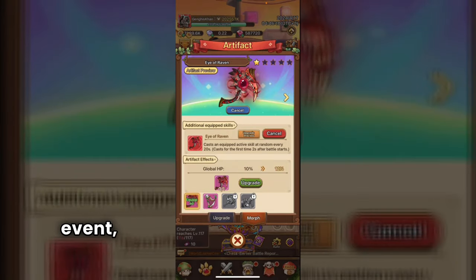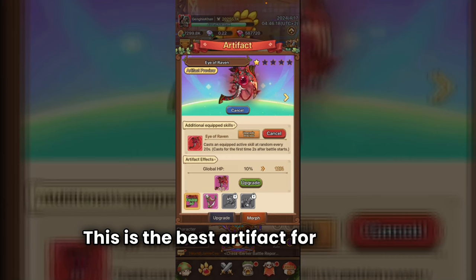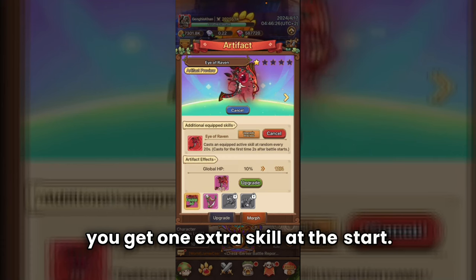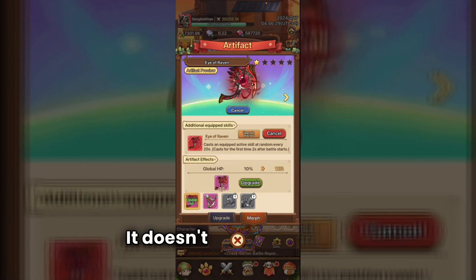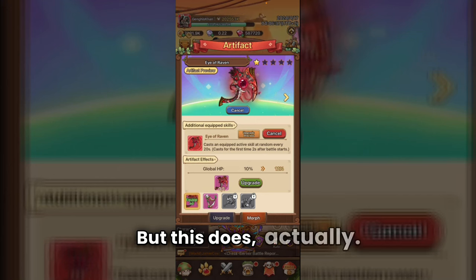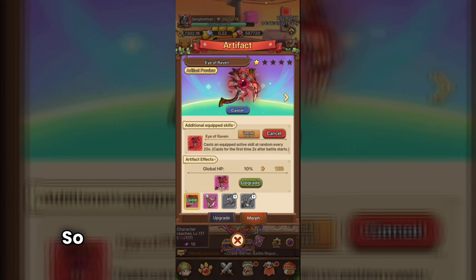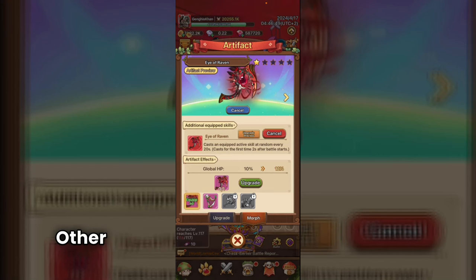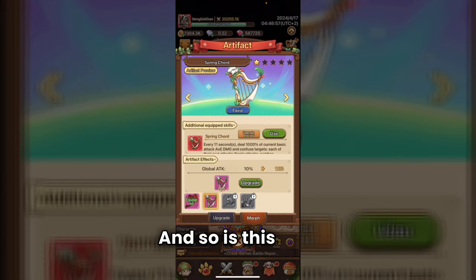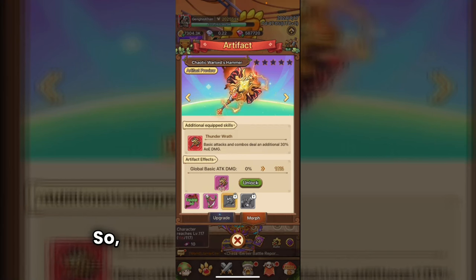For artifacts, just level up as you get resources since there's no event requiring you to save. The best artifact for archers — actually the best for everyone — gives you one extra skill at the start. It can even double your Clone, potentially giving you two clones, which makes it extremely overpowered. The other artifact options are also good for archers in various ways; you really can't go wrong with any of them.